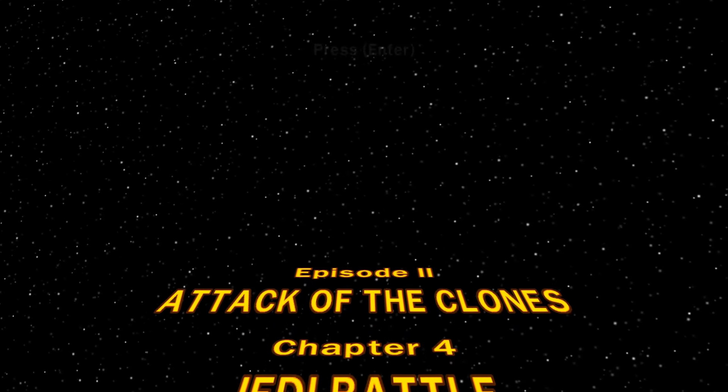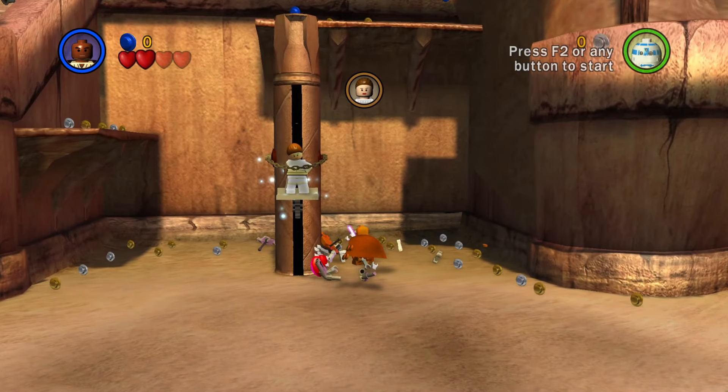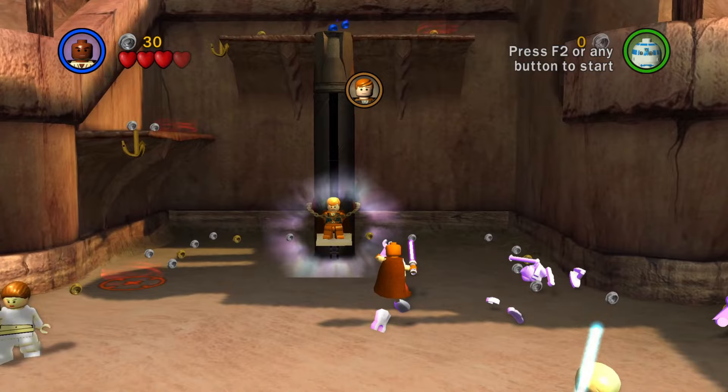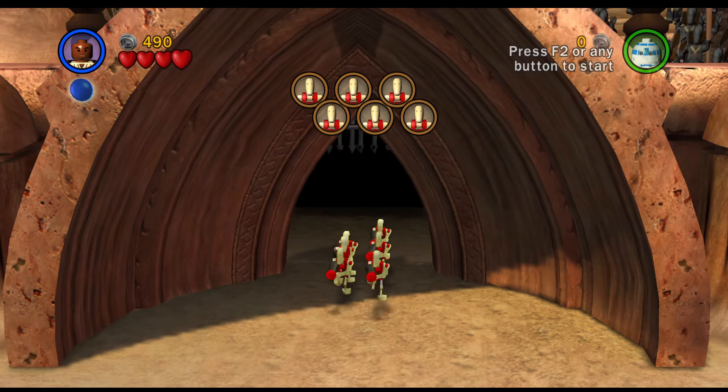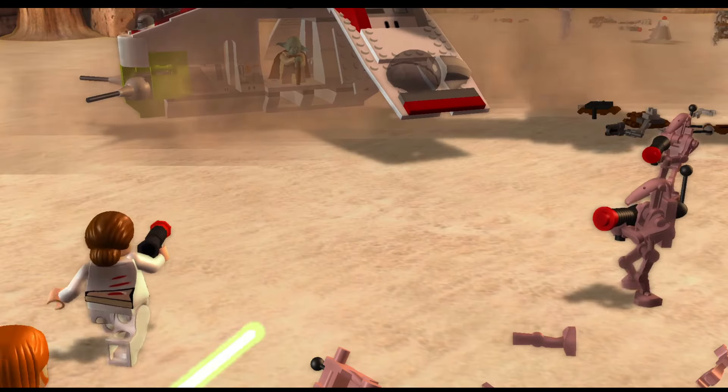Chapter 4, Jedi Battle. This one is pretty straightforward. Defeat the droids and use the force to save the selected person. Do this 3 times for Padme, Anakin, and Obi-Wan. Play the rest of the level like normal, going through waves of droids until Jedi Grandmaster Yoda arrives in his Republic gunship.